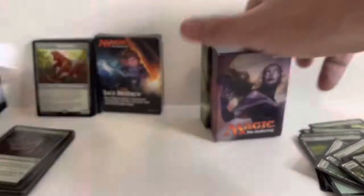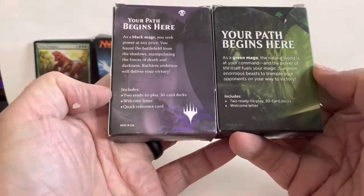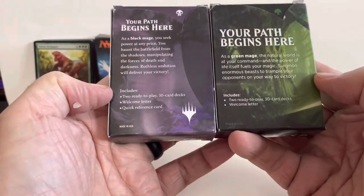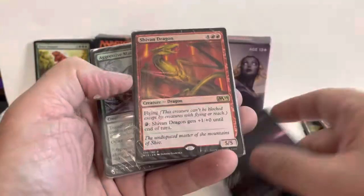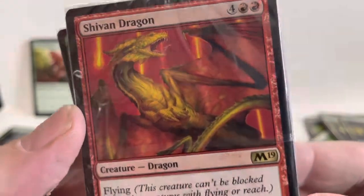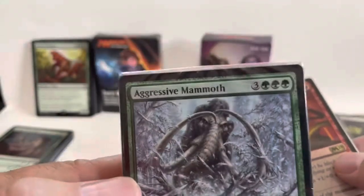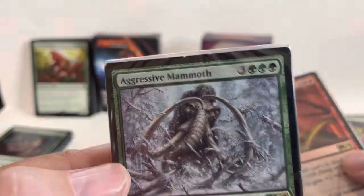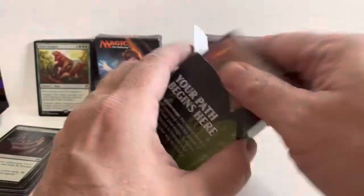We have two more to go. These don't have much information in them. I don't know if these came together — they both say 'Your path begins here' and contain two ready-to-play 30-card decks. So theoretically we should have 60 cards in each as long as they didn't pull out any cards. Look, we got another sealed one! This one is the Sarkhan Dragon from the 19th edition, and there's a rare in here — Aggressive Mammoth. Still new and factory sealed. This is turning out to be a lot better than I expected!